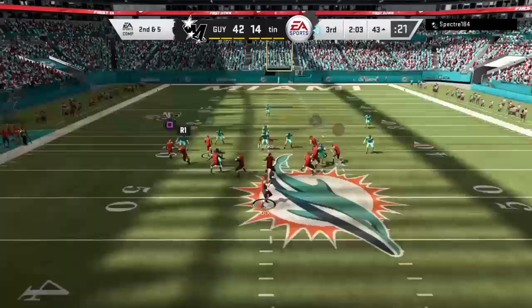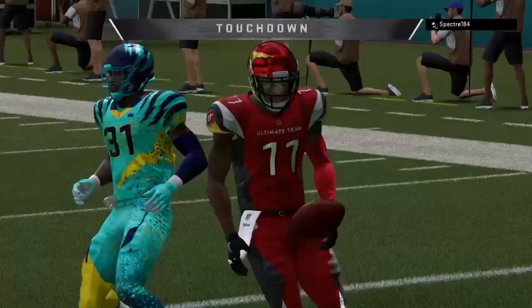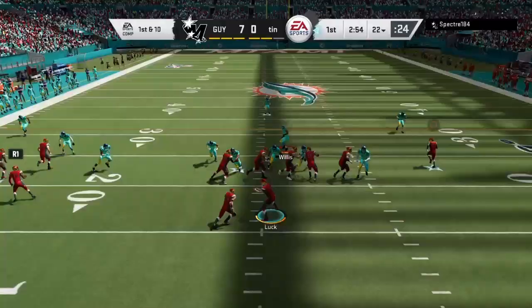If you see your opponent is in man-to-man defense, put them on slants immediately. Especially if you see they have a slow corner — in that case put them on a deep streak and hopefully your offensive line buys you enough time to get some separation. As you can see right here, man — slants, screens, deep passes. Get the ball in their hands and just watch them take off down the field.